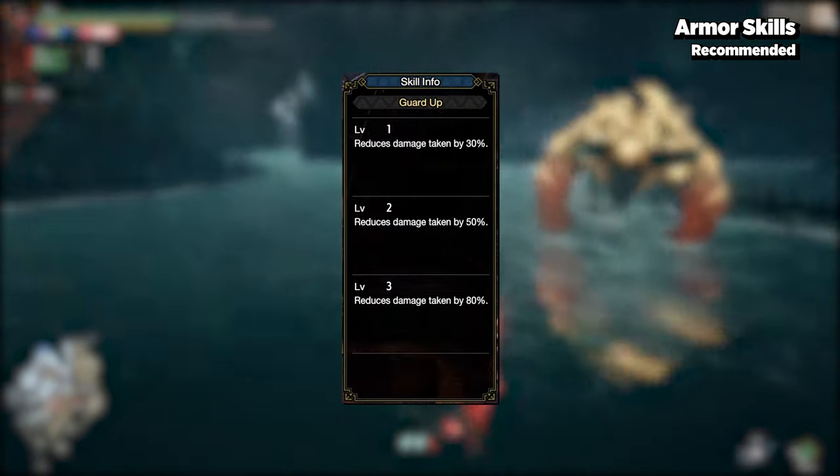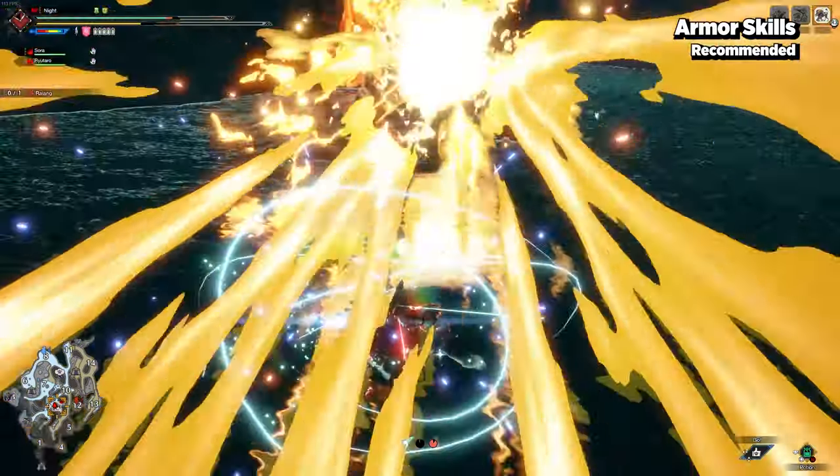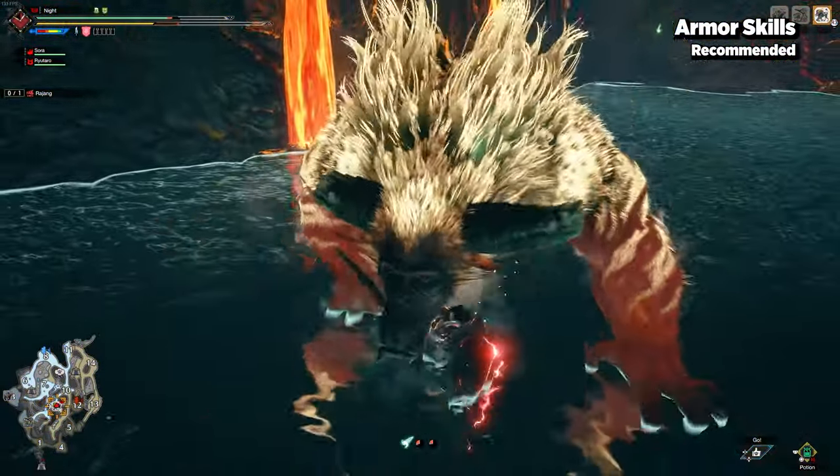Guard Up, on the other hand, will allow you to block ordinarily unblockable attacks — such as a hyper beam from Rajang. Combining Guard and Guard Up will help turn you into a guard pointing and counter attacking machine.